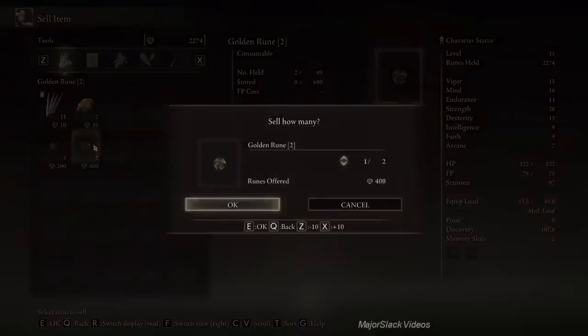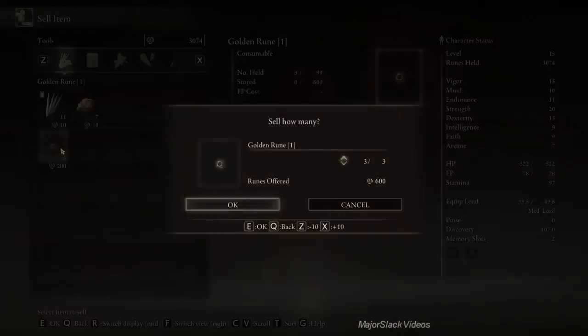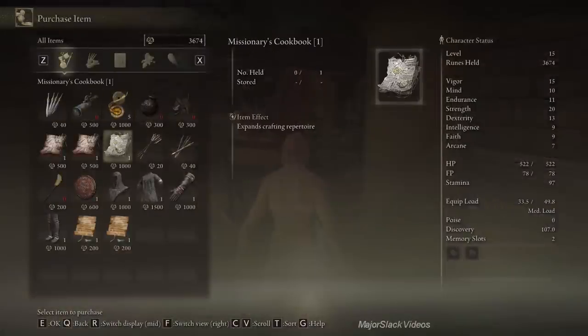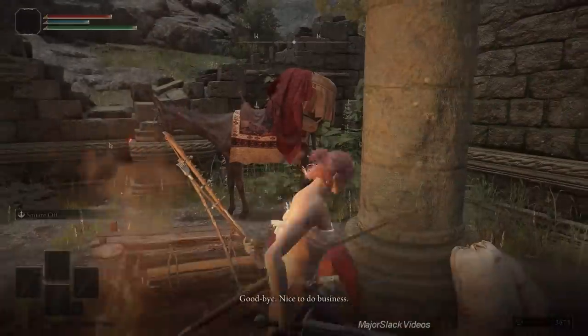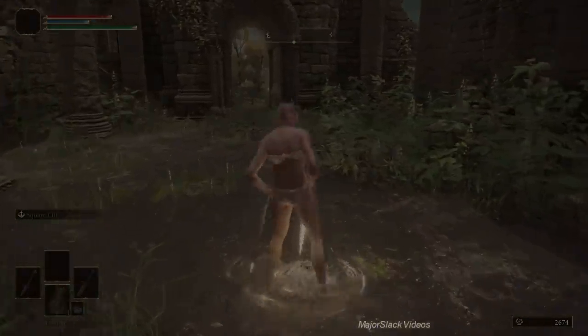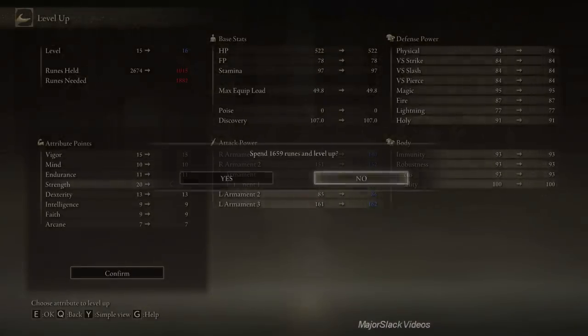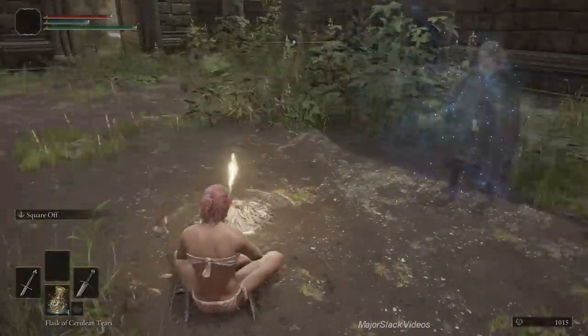Ash of War: Gravitas is a fantastic area-of-effect attack you can use to hit enemies around corners and all kinds of other things — you'll also use it to find flight pinions and thin beast bones. It's a fantastic ash of war you'll be putting to use a lot. Also, I want everybody to buy Missionary's Cookbook Number 1 — this allows you to make holy water pots, an economy version of fire pots. Not quite as powerful but tarnished golden sunflowers are a lot more abundant.